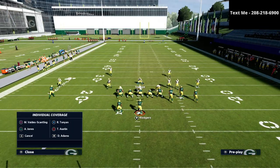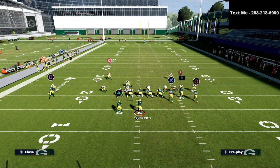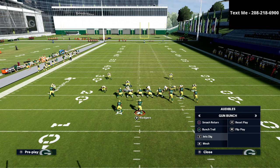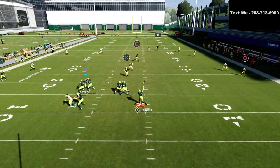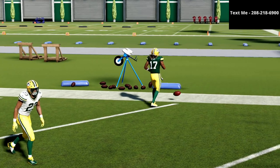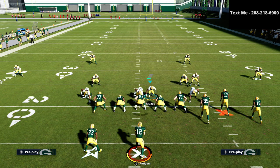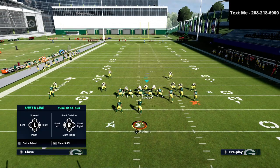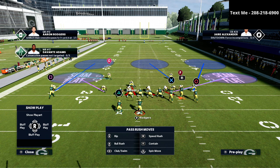Another adjustment I like to make against this offense: if I take the left-side corner and put him in a deep half, the question is whether it protects the deep safety. As you'll see, it doesn't — so coverages are essentially broken in half. That leads me to another coverage option: a Cover 3 Cloud, where we basically roll the coverage to the right.